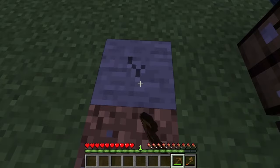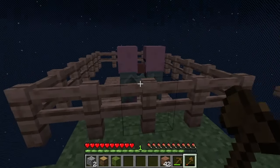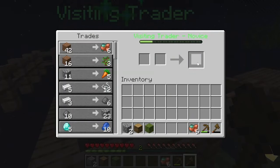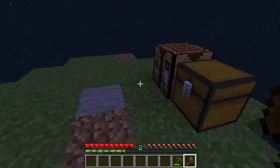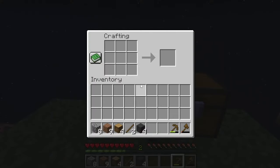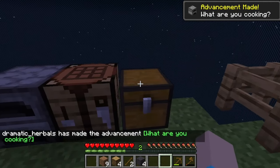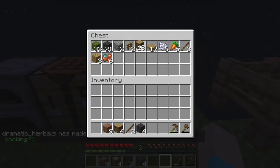I've just realized that copper is actually kind of important too, because we need to be able to make a lightning rod so these guys don't get turned to witches, which we don't want right now. Maybe later. That's eight cobble, we can make a furnace - fantastic!